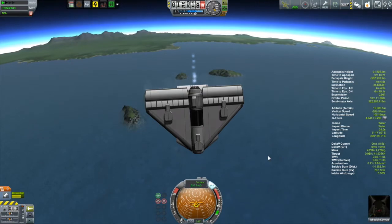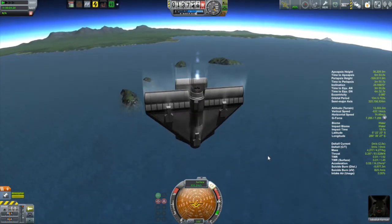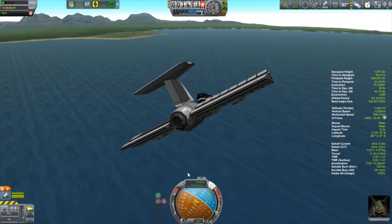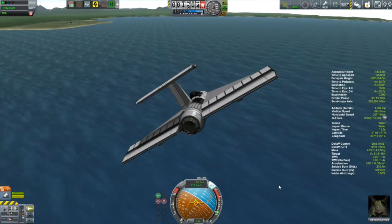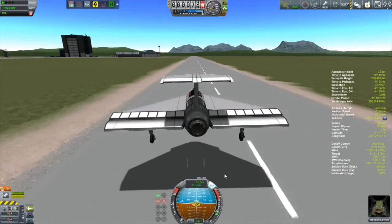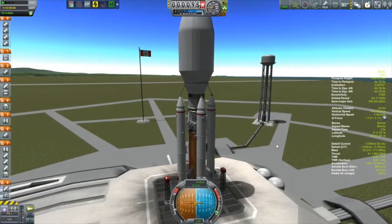But why don't we talk a bit about what's coming up in this particular episode? This episode is going to be about attempting to set up that moon base. So we have a lab module, which is a necessary component of that moon base contract, and that's going to be on its way to the moon. And then we're going to send up a couple of Kerbals to set up our permanent presence on the moon's surface.